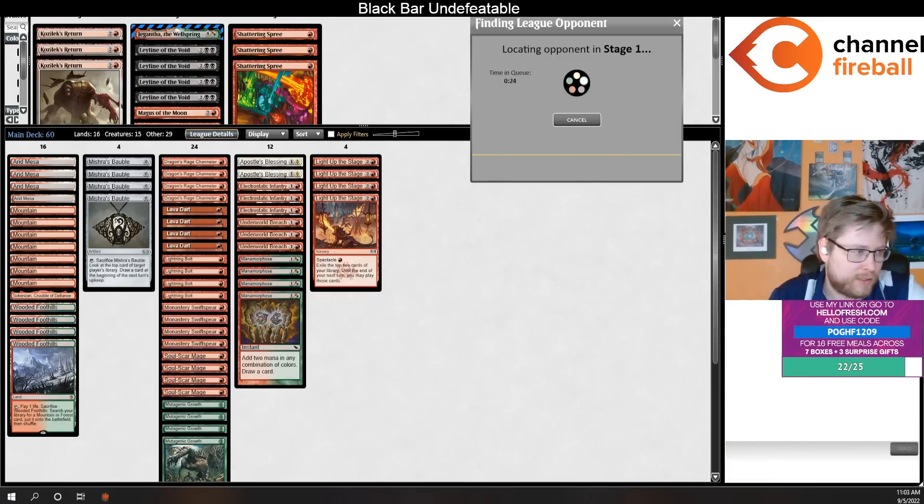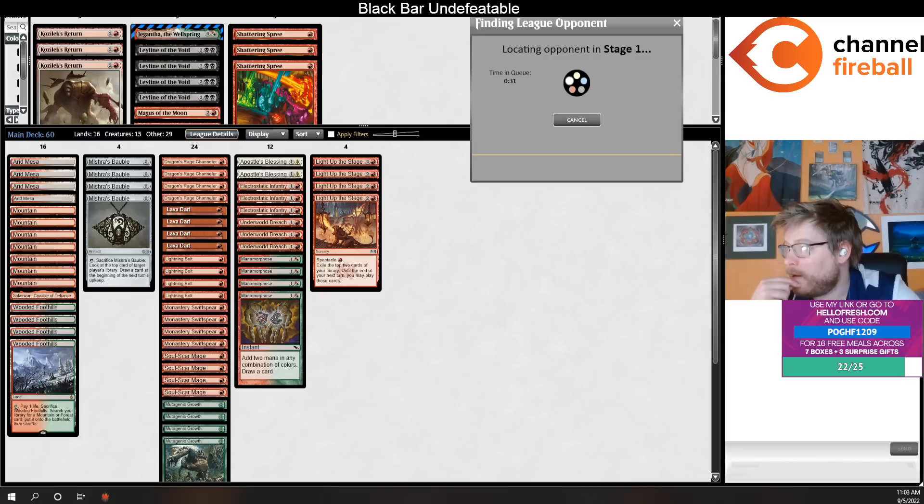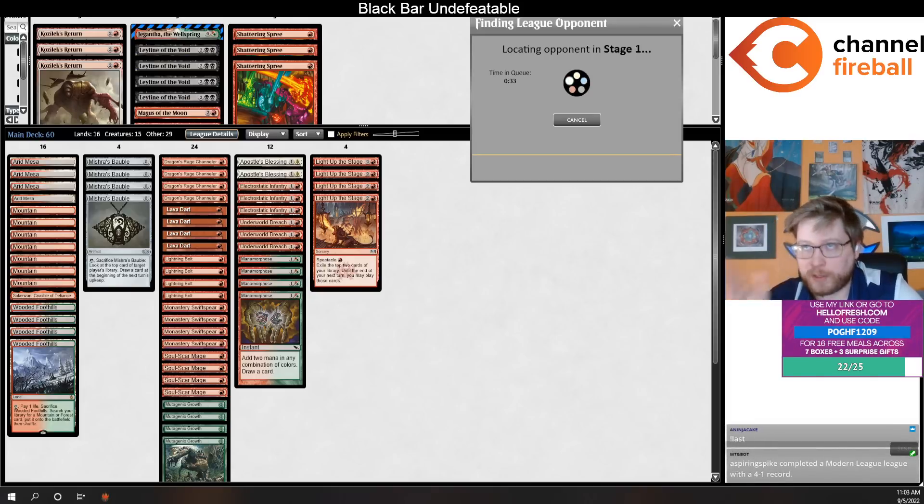To get up to that range between like 13 and 16 creatures that you want — I think ragged man sucks in this deck, kiln fiend not having trample is really awkward, and it's really hard to play four kiln fiend and four crash through when they get to draw both at the same time a lot of the time.